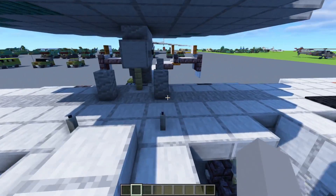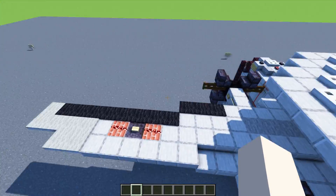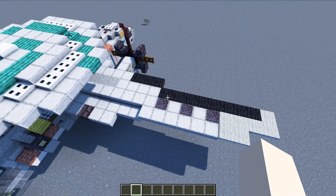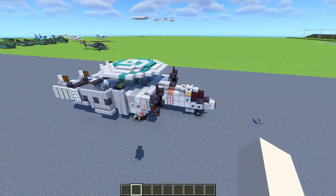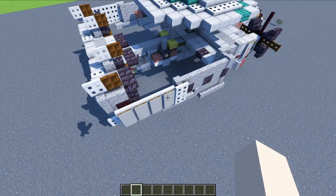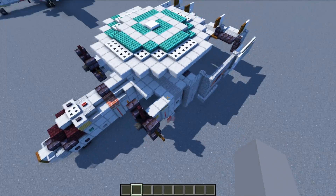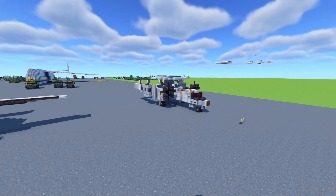There's more detail and this is how they attach the radar dome. On the wing we also have US Air Force markings and some more writing. Here is the folded wings version — I used iron trapdoors in the back to make it skinnier. Hope you guys enjoy the build.